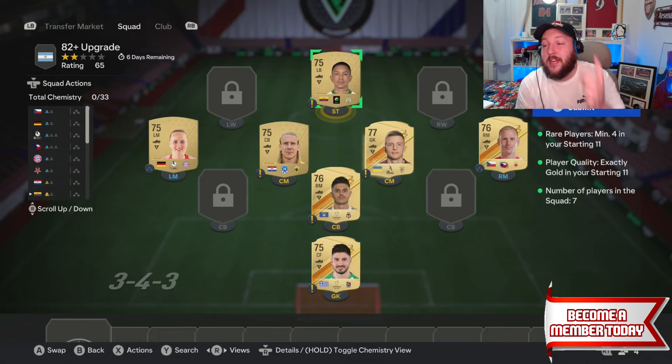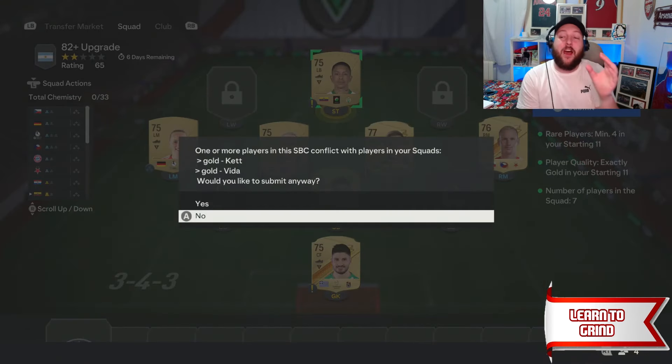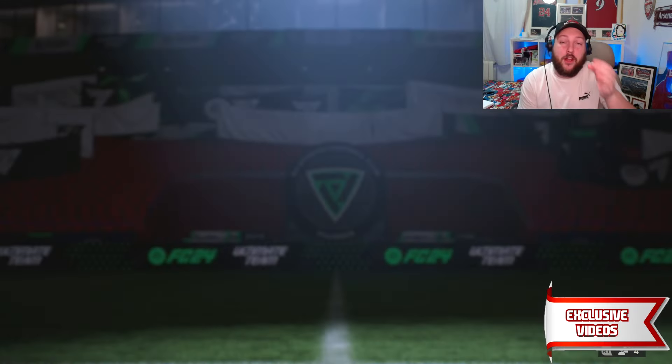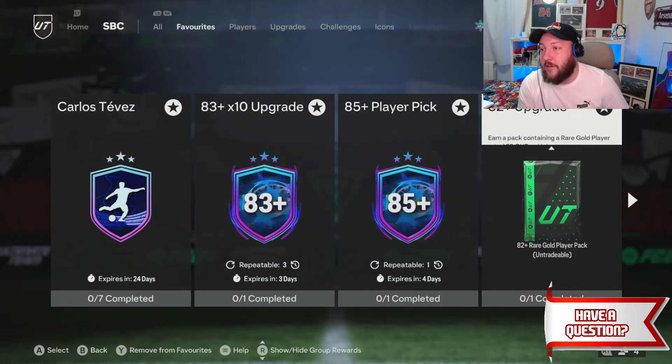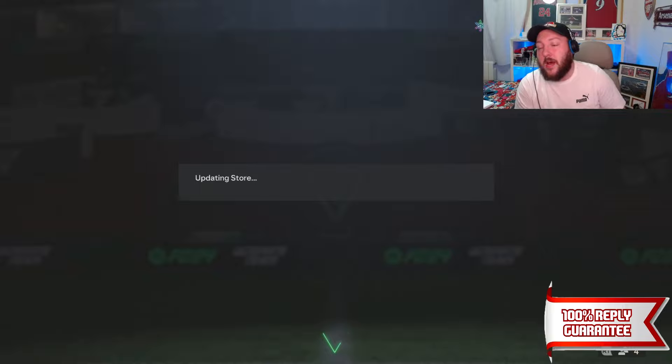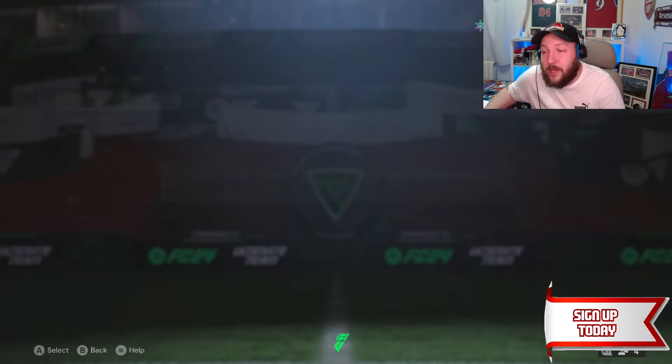You can see here we put in all of these players — these are all non-league cards — and we get our first 82 plus. This is going to be really useful, not only to complete SBCs, but to build up fodder for future SBCs as well as other promos. If you want to blitz Team of the Year, this is going to be the best way. Let's head over to the 82 plus pack.